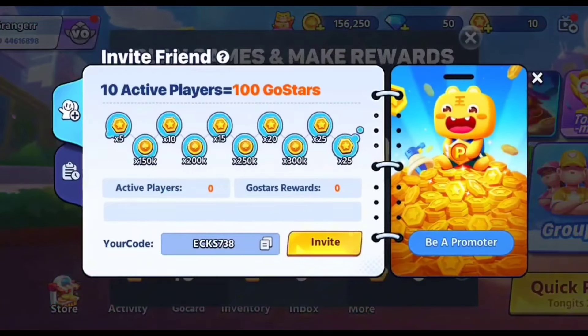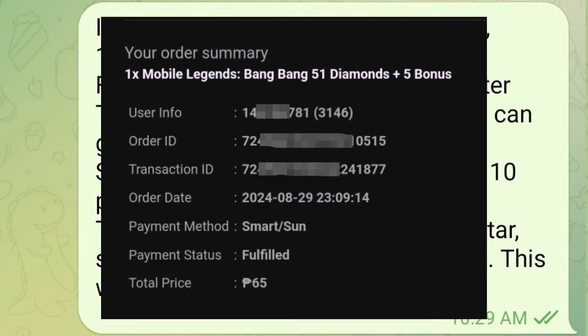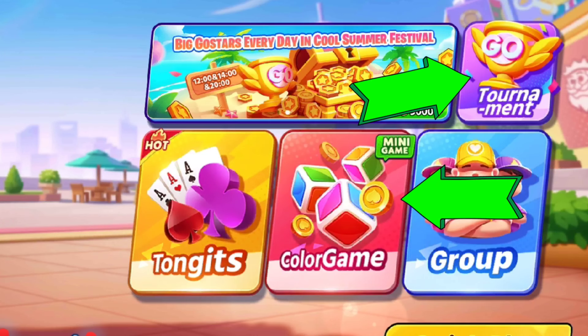Second, you can invite players. Invite 10 people and you can get 100 Ghoster. Third, you can play games to get Ghoster, such as color games or tournaments.